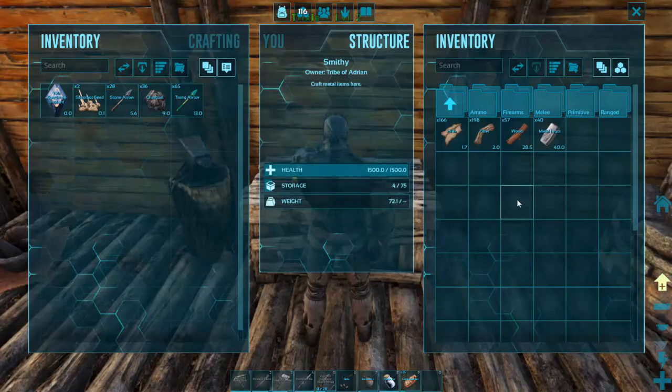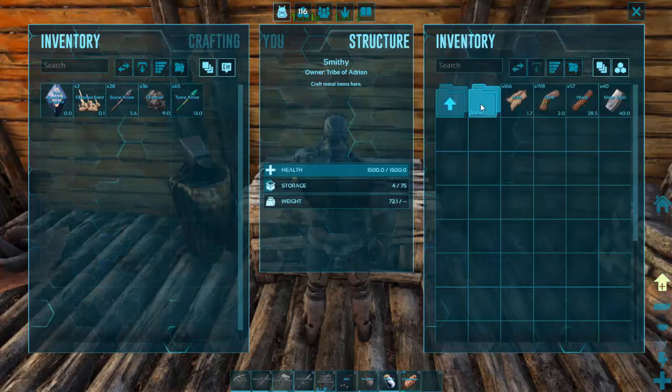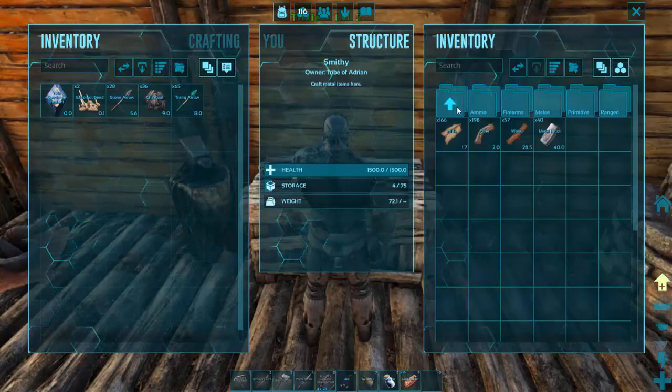We haven't done a passive tame yet. A passive tame means that instead of knocking it out to tame it, we feed it friendly-like.